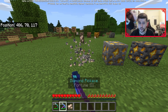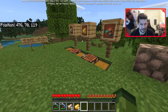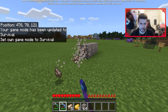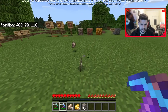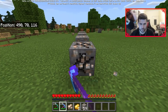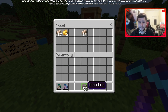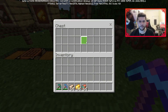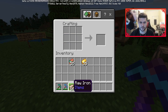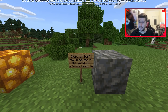This is the deepslate version of the ore — breaking it with Fortune gives a chance of more drops. Fortune on gold gave two this time. Testing Fortune on iron across multiple breaks yielded one, two, three, four, and five drops respectively, so Fortune does work but results vary. We also officially have the raw gold block, which the community is calling the 'bean block' because of how it looks — and you can craft the compact block version.